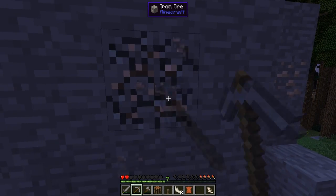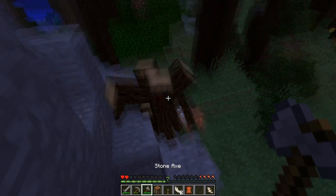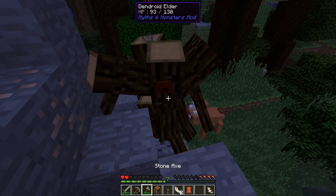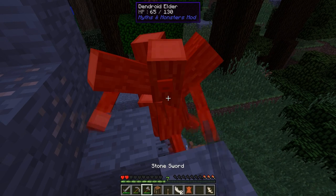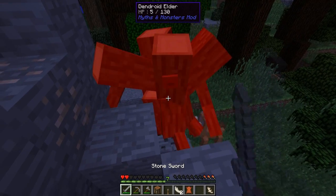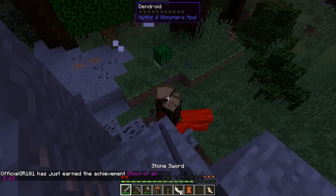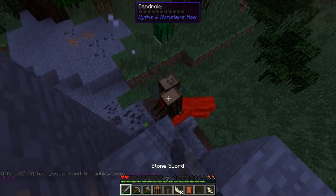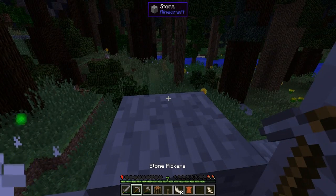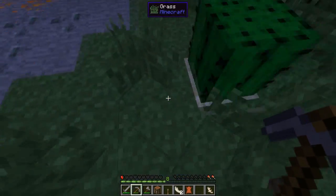I don't think you can mine iron with this stuff. A dendroid elder — all right, don't be in my way. I'm just gonna get out of here, you foul demon. He's throwing stuff at me! Kill the little ones — they're throwing things, or sticks are flying off them. I killed them — now are there items worth dying for? Yes, these items are worth dying for.